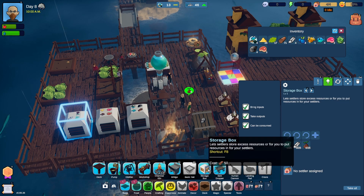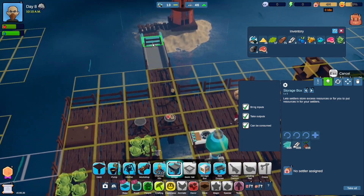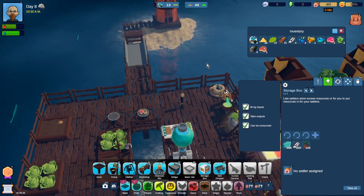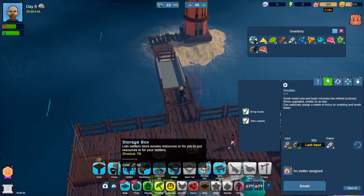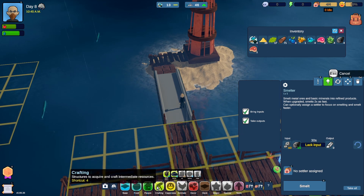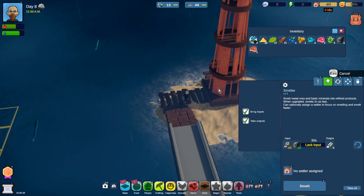We want to now build a bridge. Have we got enough? No, we've only got four. I thought we had five. Oh, come on John, pay attention. There's the fifth one. That's why I thought we had five. It's one of those days. So we have connected up to the lighthouse.